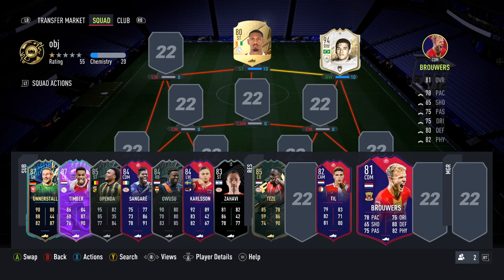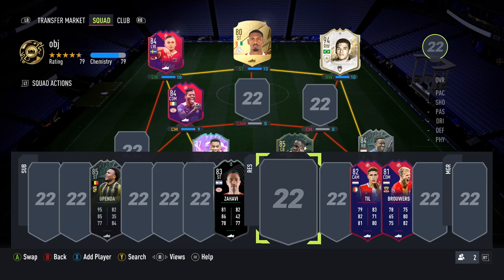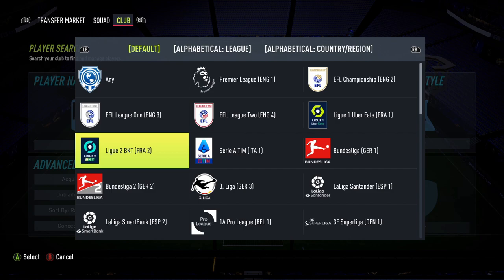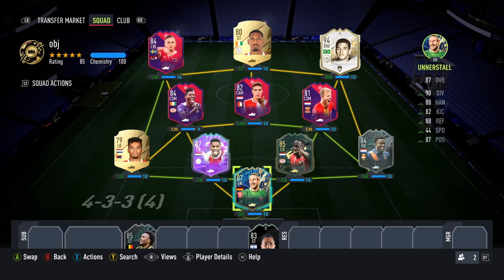We've used a few cards in objectives and SBCs so there are a few missing, but I imagine we'll grab a lot of Team of the Seasons as we grind through the saved packs - and I imagine you're the same. We're going to be absolutely spamming packs until we get a lot of these Team of the Season cards. If you're not already, make sure you check out the stories - that's where I'll be posting all of my Team of the Season pack pulls, as a quick watch rather than making an extra video.